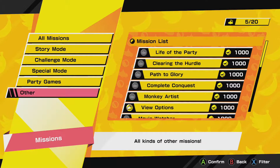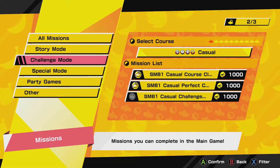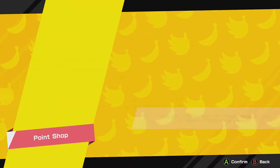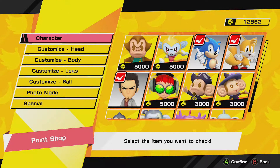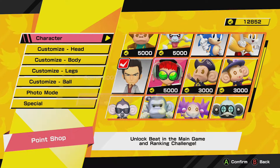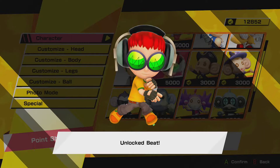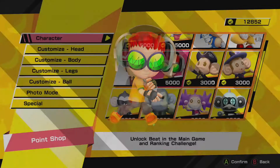Missions are kind of like achievements, but you get coins added. The coins allow you to spend at the Point Shop, and the Point Shop allows you to buy extra characters. For example, I've got 12,000 banana coins, so I can unlock two more characters. In fact, I'll go ahead and unlock Beat — there we go. He's another character available with the game.